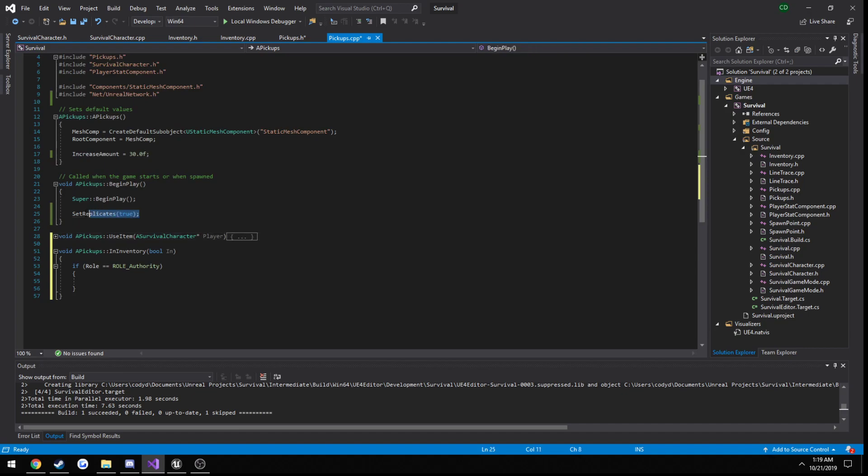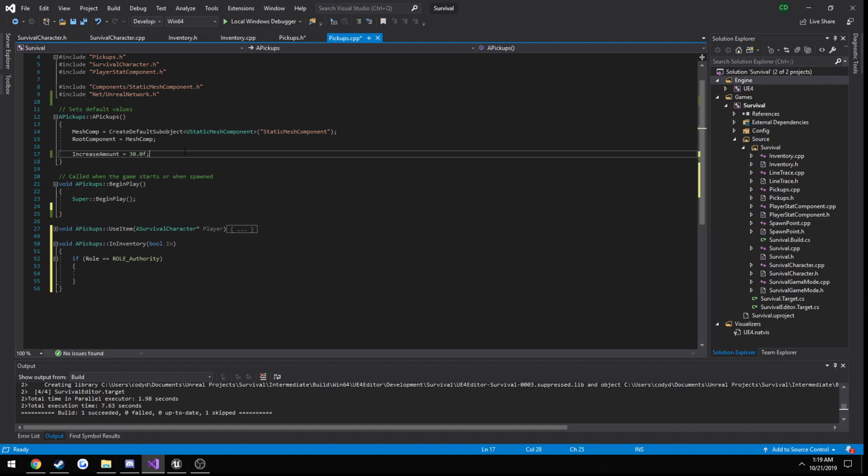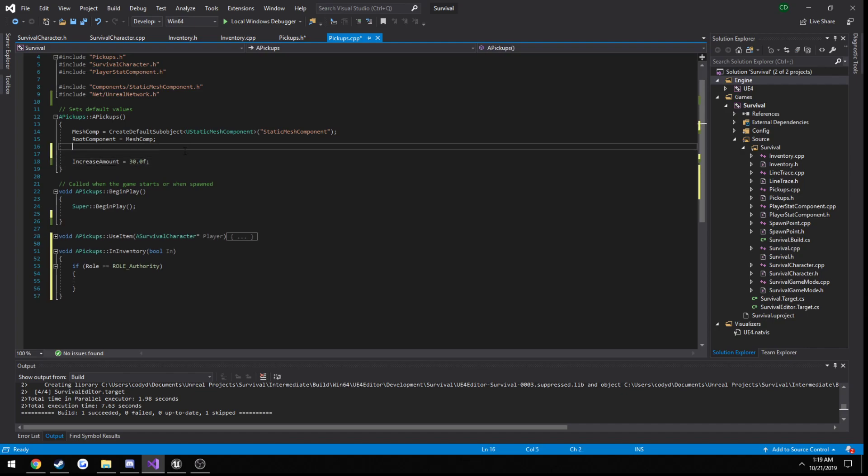I'm also going to do one thing I'm trying to get in the habit of: instead of setting it to replicate in begin play, I'm going to start doing that — so B replicates — in the constructor. Just for habit. So now we have our function here. We're going to be going over OnRep — replicated variables pretty much. I'll show you what those are and how to use them right now.